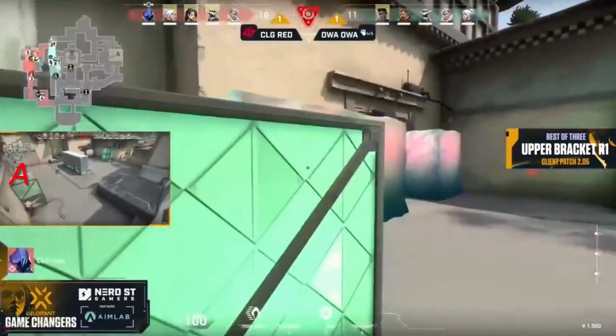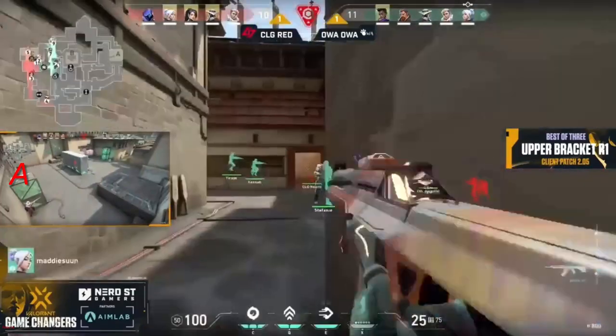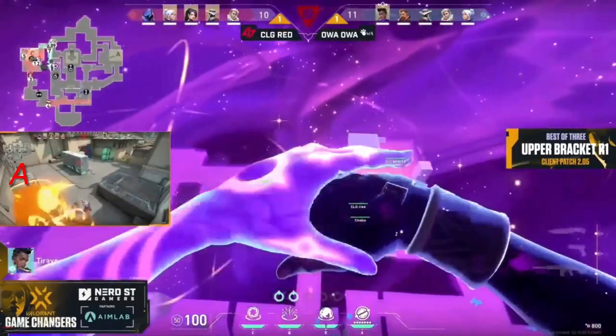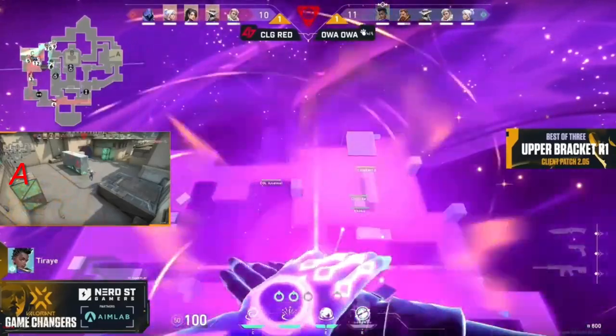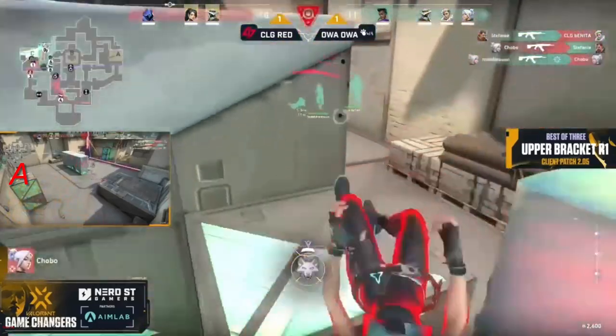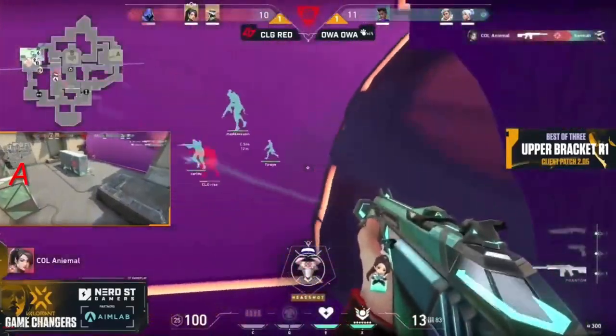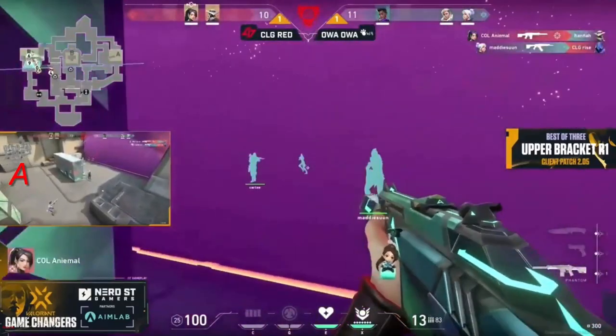It's another five versus five. What is up with these open sites? You want to play this retake because you have an Astral that's going to help out, a Breach with the Fault Line that's going to help out. There is that Cosmic Divide coming out too. But it's still going to be Animal staying alive — back and forth — three players, make that a two versus two.